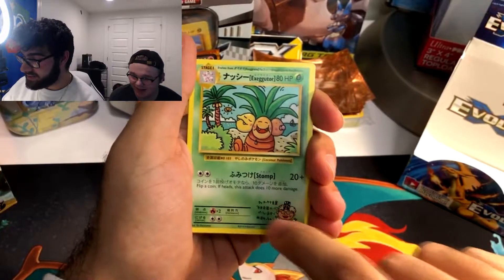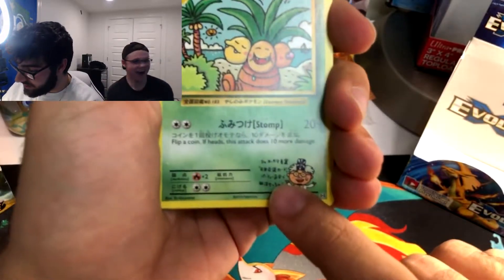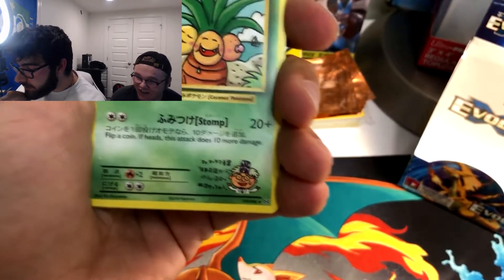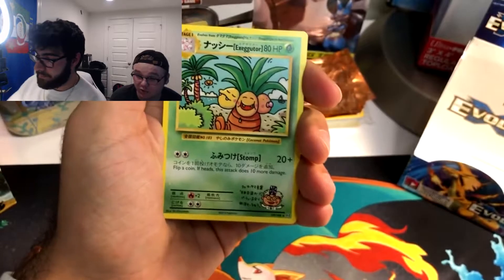We're already getting a secret rare! This is a secret rare — Exeggutor. However you pronounce it. 109 out of 108 — that's actually a really good pull.